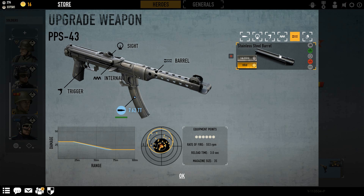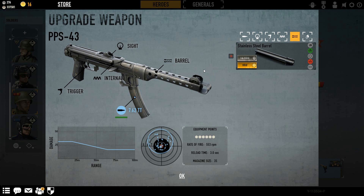Then there's the stainless steel barrel, which will take up your range a bit, but I really wouldn't say it's worth the credits. Your magazine size is 35 and your reload time is 3 seconds. I have the gold fast reload badge, which makes my reload time 1.8 seconds.